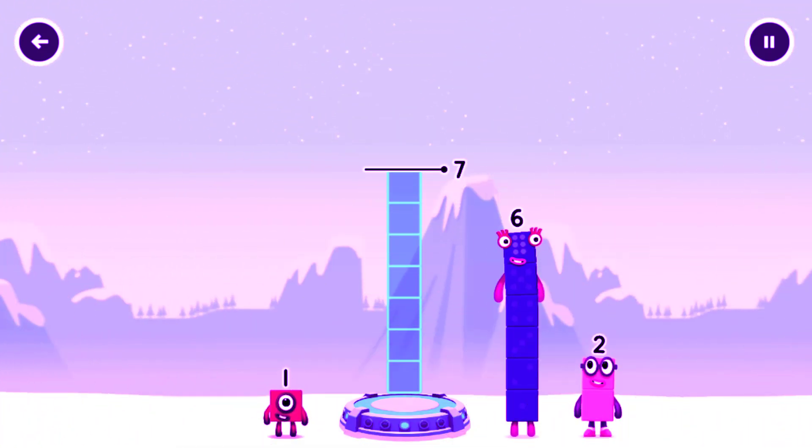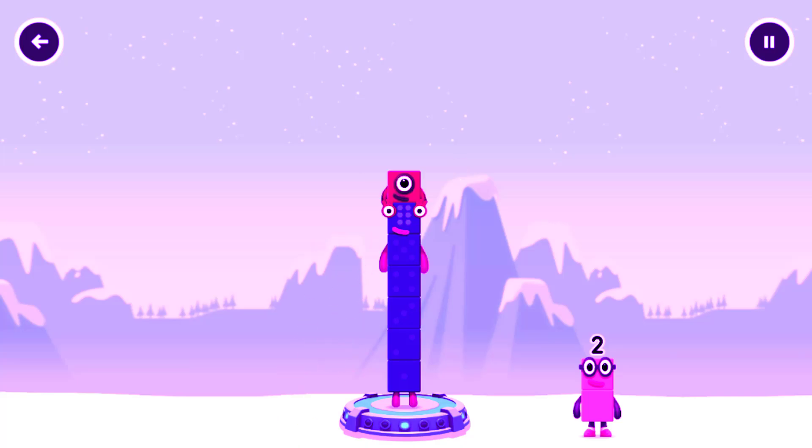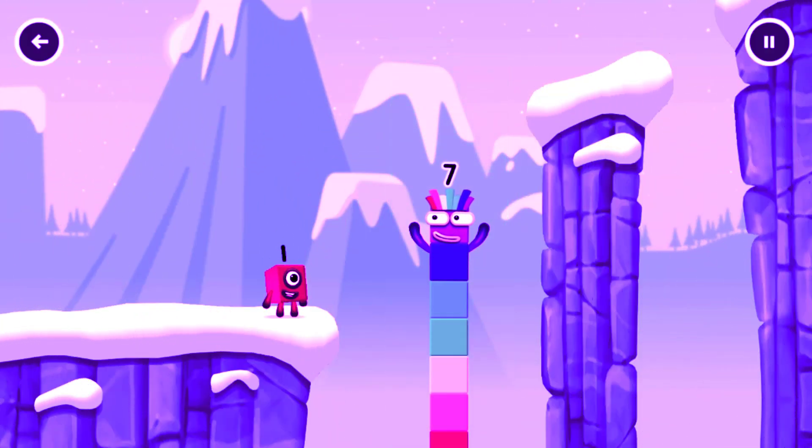Add number blocks to make seven. Six. One. That's right. Six plus one equals seven. I am seven. Excellent.